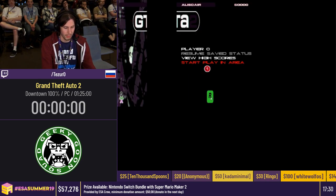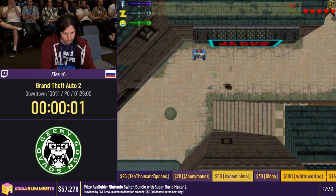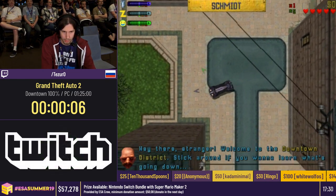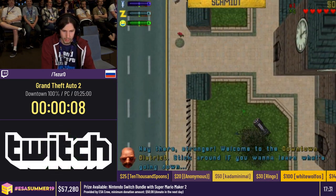Alright, giving the countdown: 3, 2, 1, go! So this is GTA 2 Downtown 100% and F7.